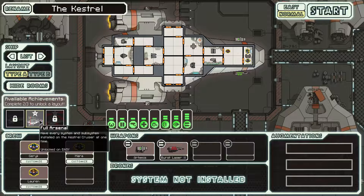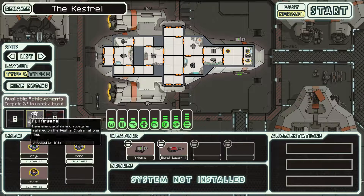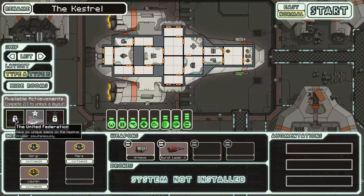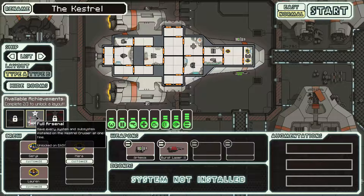Since we've beaten the game at least once, let's take a look at some of the achievements we've gotten. We need two out of three available achievements on a specific ship to unlock an additional layout, which changes the starting position of everything on the ship, changes whether you have certain crew members, and can even change the weapons you have. So I would need six unique aliens on the Kestrel. I did have every system and subsystem installed at one time, so I did do that one.